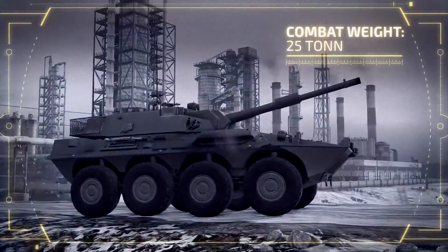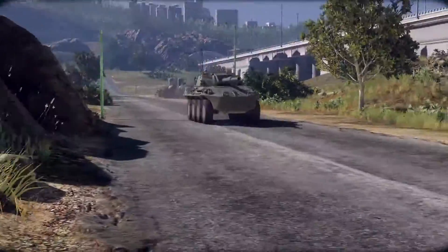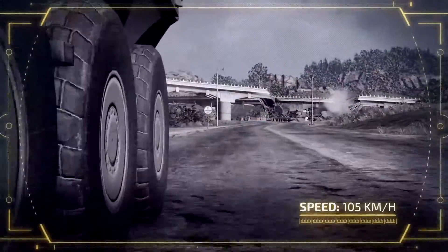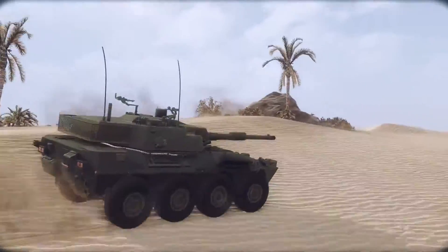As a wheeled vehicle, the 25-ton Centaro is exceptionally fast on hard surfaces and reaches a speed of 105 kilometers an hour using its upgraded 800 horsepower Ivaco engine.